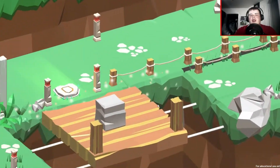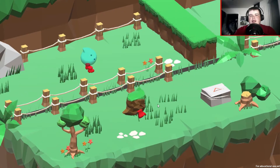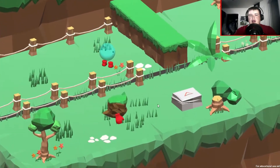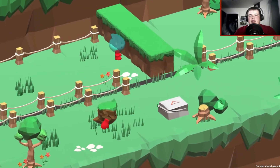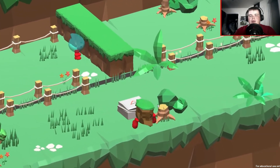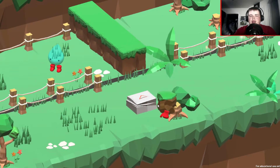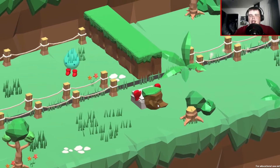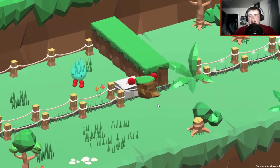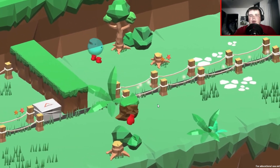Oh wow, this is going to be interesting — I can already tell. How do I control? Okay, so I can use one analog stick to control this guy, and he can jump, and then I can use the other analog stick to control this other guy, and he can jump as well. I'm guessing the first thing I need to do — oh, it looks like I can push this over here to the other side so that Freddy over here can get up on it. Let's jump — and you're through the first obstacle!